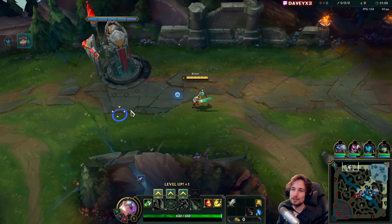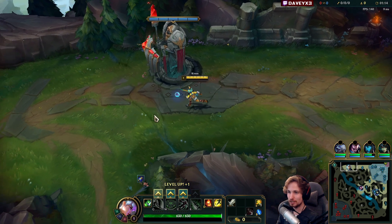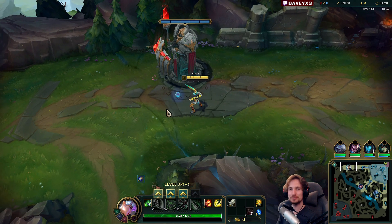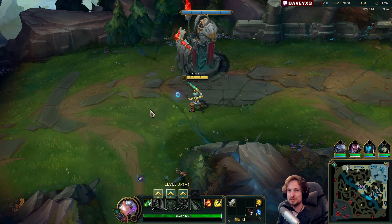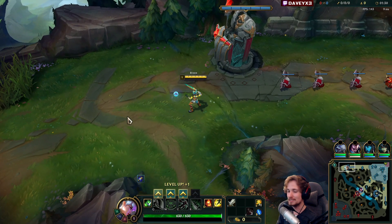Alright guys, we're playing Riven top lane into Mordekaiser today. We have two things planned. First thing - we're actually playing with the yellow chroma on the Battle Bunny Prime skin. It's actually the first time I'm playing with this chroma, and honestly I think it is so sick. I've actually never seen anyone playing with this chroma, and it's my first time playing it.